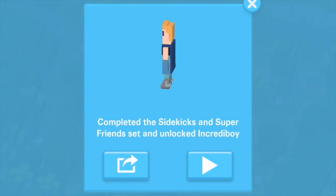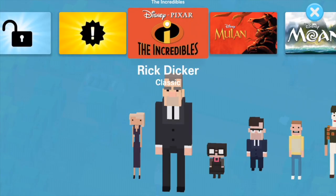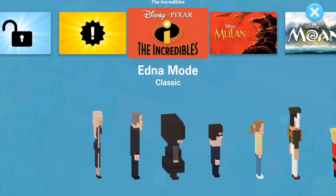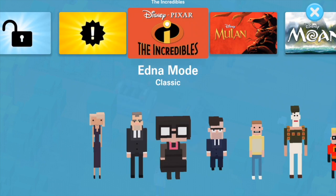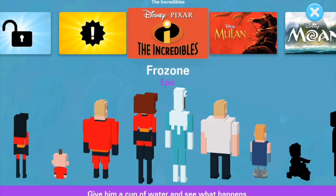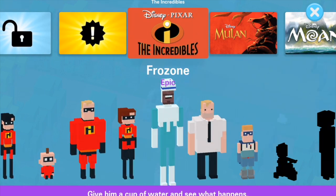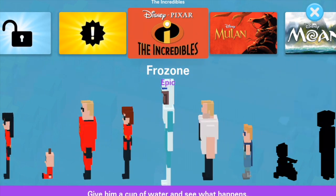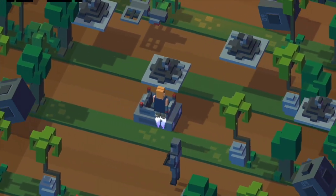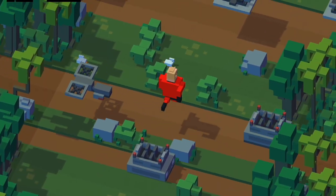Next we've got Incrediboy, the younger version of Syndrome. You have to complete the Sidekicks and Super Friends set to get this character. That set consists of Rick Dicker, Edna Mode, and Frozone. It also might include Carrie the babysitter, but I'm not entirely certain — I have to do a little more experimentation with that. Then you get Incrediboy, a fun little character who flies around with his rocket boots.